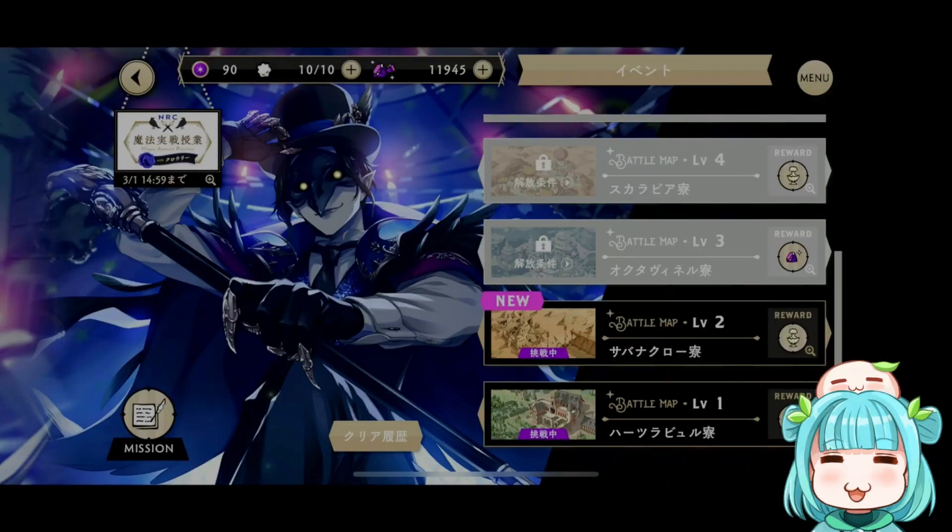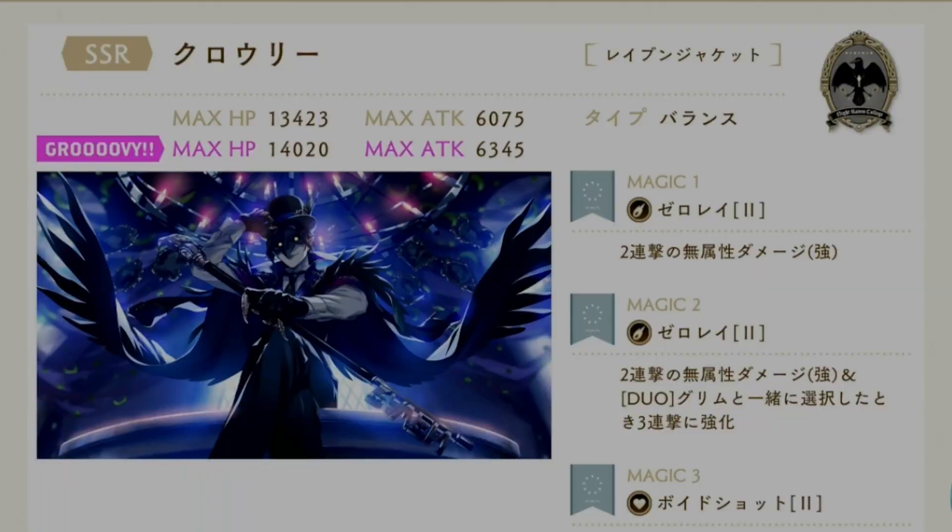That is the Mage Assault Practice with Crawley event in a nutshell and how to go about completing it. Now let's talk about the next exciting thing — Crawley has his own SSR! This is the Raven Jacket SSR Crawley card, a brand new release with this event. You finally get to see the Head of Mages card — I never thought he would actually join our roster. Does that mean potentially we could have other cards for the other teachers, like Trein, Crewel, or even Vargas? But let's not talk about them right now, since Crawley is the only one released.